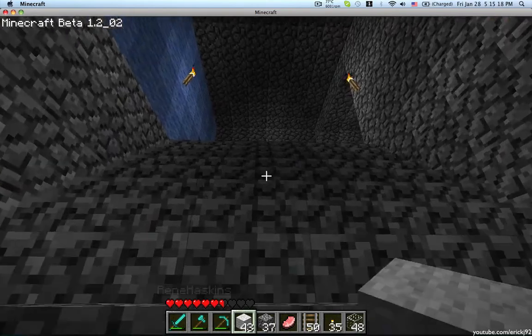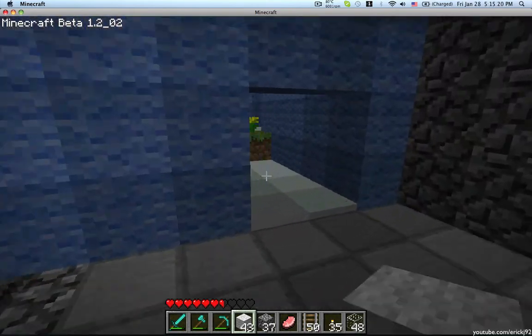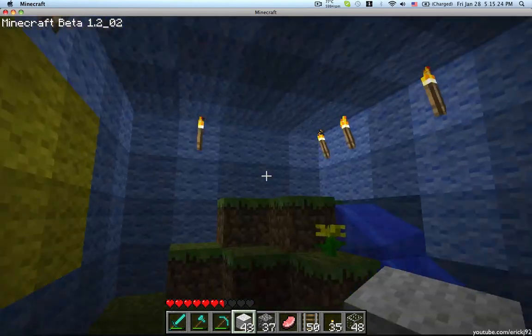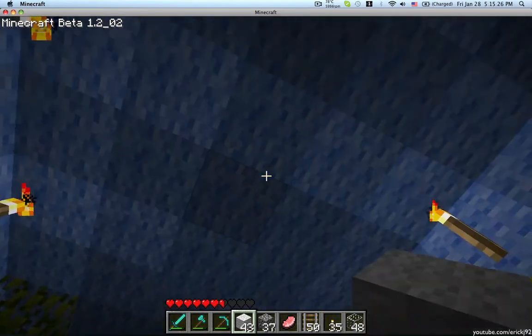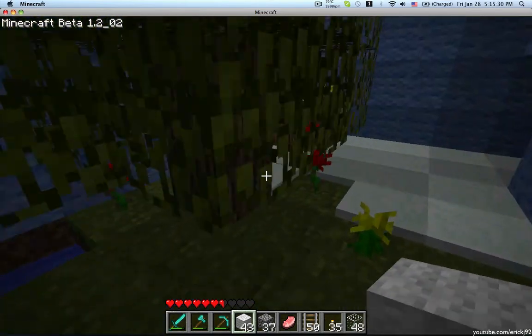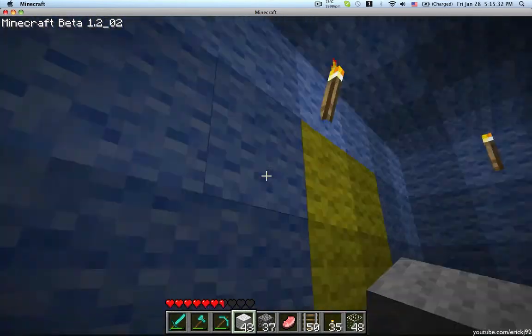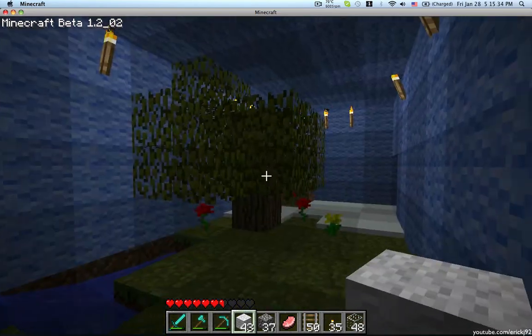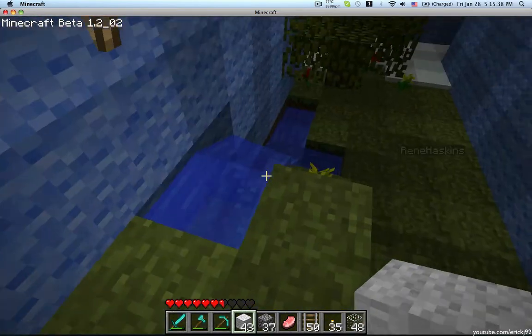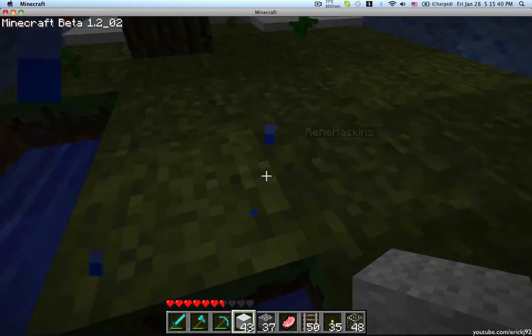Then coming up the big staircase here you can get into the biome room. In here we have snow and grass flooring along with this blue thing that represents the sky. There's a tree and a bunch of flowers, and this yellow thing here is the sun. Then we have this little waterfall here with sand.